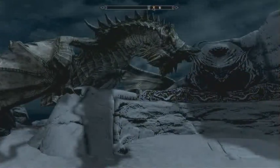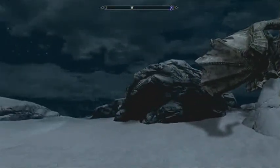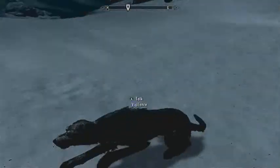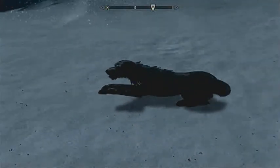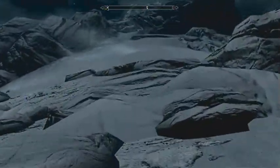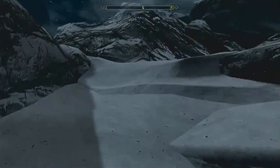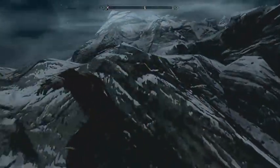Some person has already found it before me and already posted a video up, but I thought I would show you guys anyway. There's my dog there, my little companion. So basically you want to go to the Throat of the World, which is above the Greybeards. But to get to the Throat of the World you have to do the main questline, or there is actually a glitch on how to get up there.